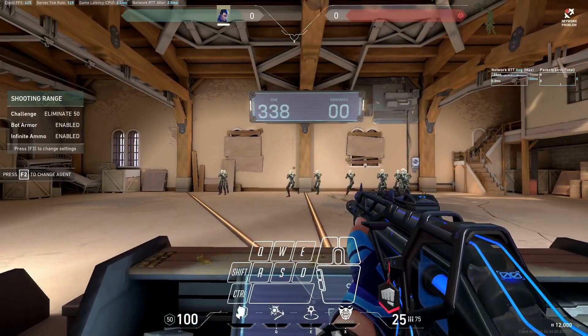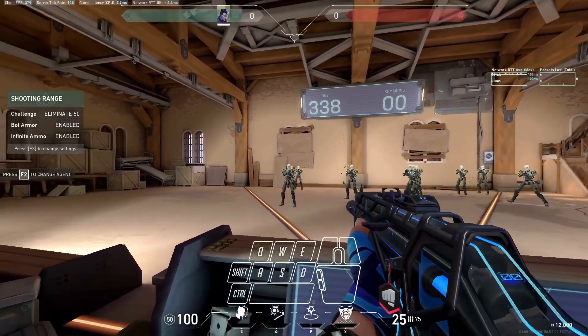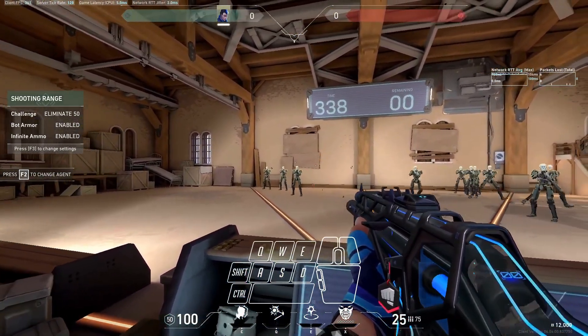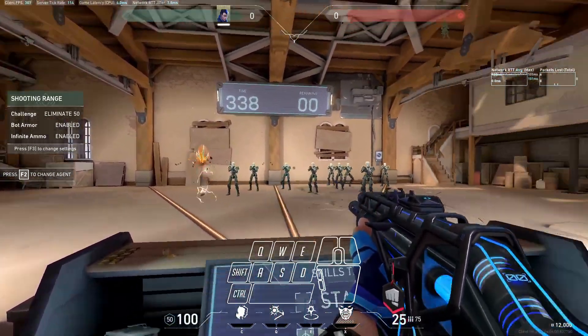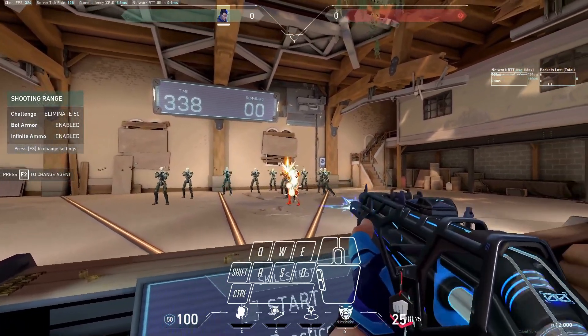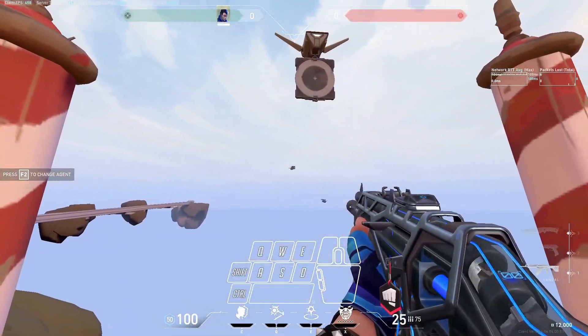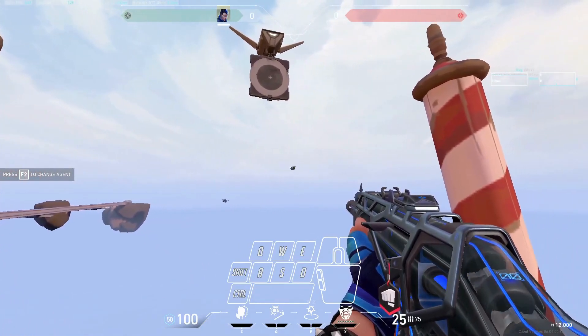This skill gives you the benefit of improved accuracy. By being able to accurately follow and predict the movement of opponents, you can significantly improve your aim and increase the chances of landing shots. You also get a tactical advantage — tracking allows you to anticipate your opponent's movement and adjust your strategies accordingly, leading to more successful engagements and better overall gameplay.